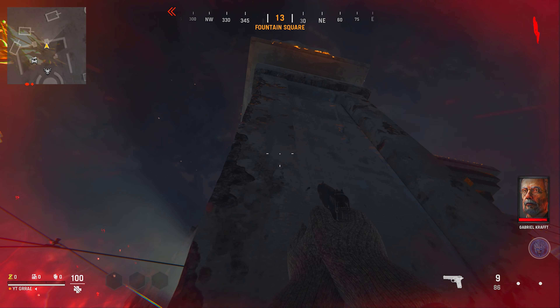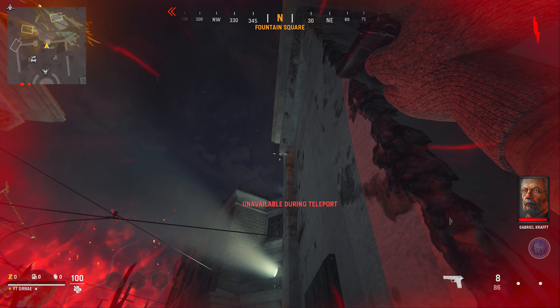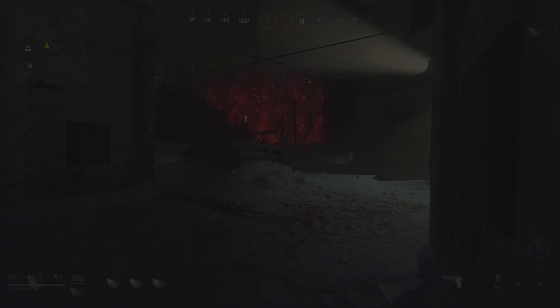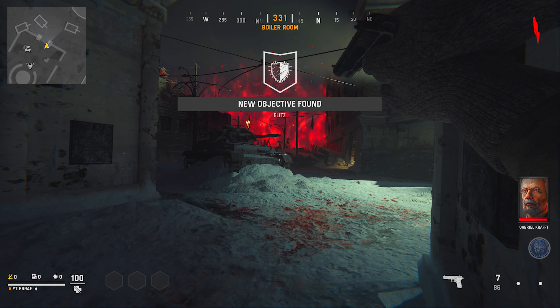Go ahead and start up the blitz objective, go over to the wall where you can blind fire and activate it, and hold down your shoot button as you teleport. You want to make sure you hold down your shooting button the entire time, and as you'll see, after the teleport you actually spawn in where you were doing the blind fire.